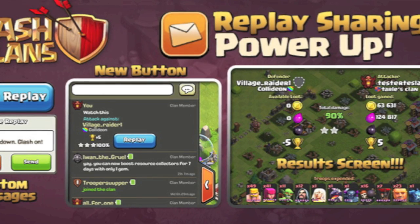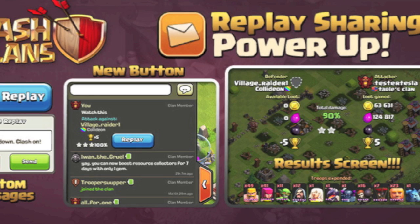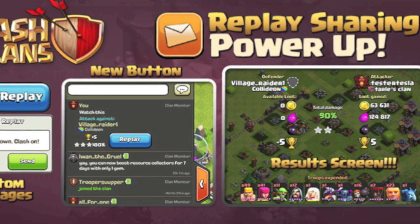I mean, how many times have you clicked that replay button trying to donate troops? There's a lot more detail in the results screen as well — what's offered matched with what was gained, I think, is pretty useful, especially for a farmer.